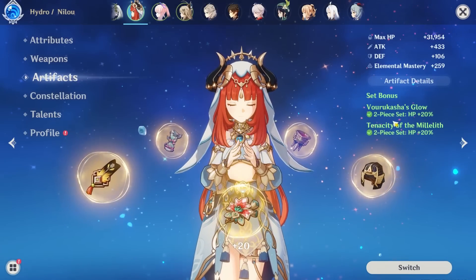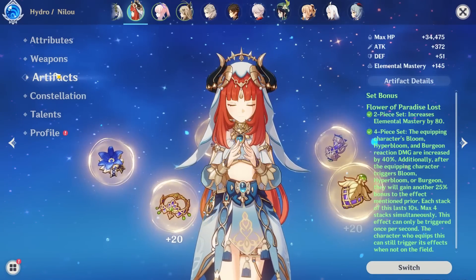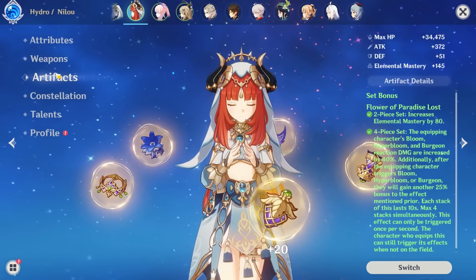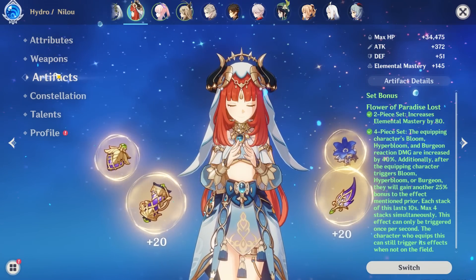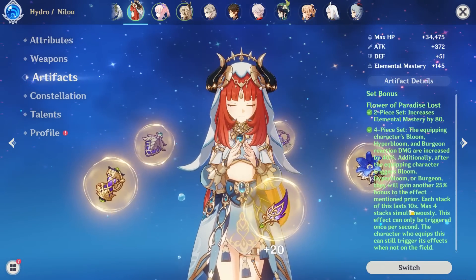So you might be asking: why don't I really use the mix set these days? Here's the thing — if you're a super tryhard and you want the most optimal build possible, maybe aiming for the fastest clears, then you might actually want to aim for the Flower of Paradise Lost set.